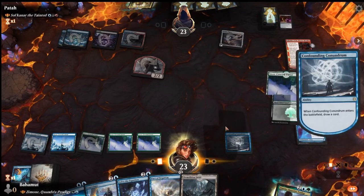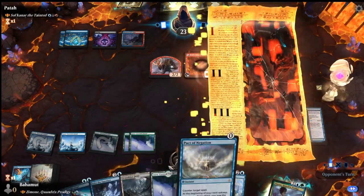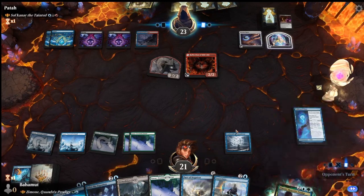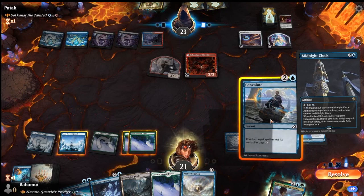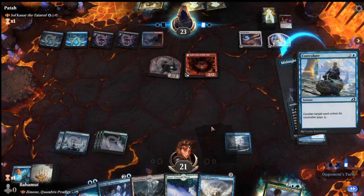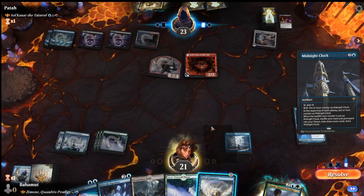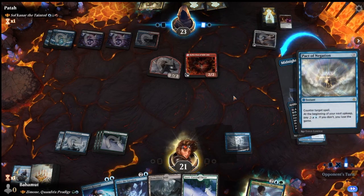Confounding Conundrum doesn't do much against this deck unless they run Fetchlands like Fabled Passage. We hold up counter magic - Pact of Negation and Convolute. The opponent goes for Midnight Cloak, and I think we want to counter that. I make a mistake here because I forget they can pay for it with a treasure. So they can sacrifice the treasure and pay - but I really want to counter that Midnight Cloak, so we go for Pact of Negation.